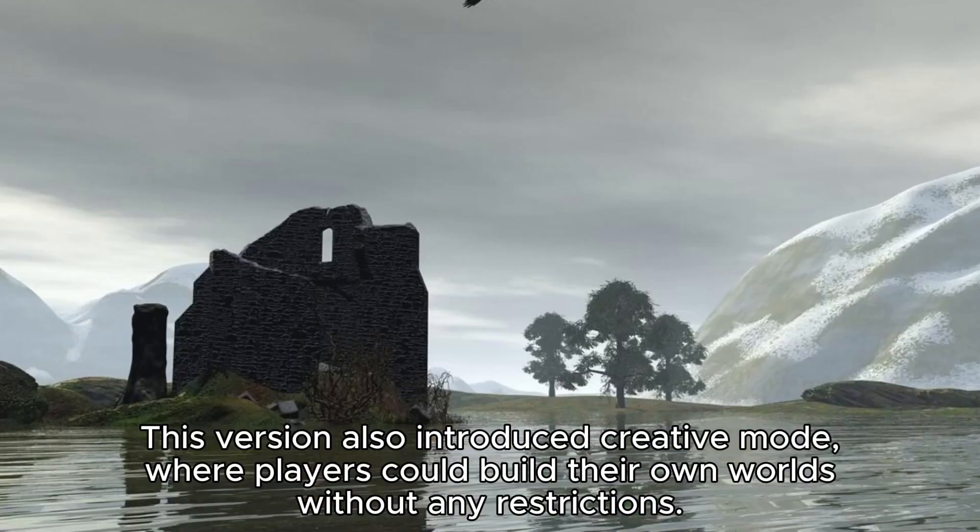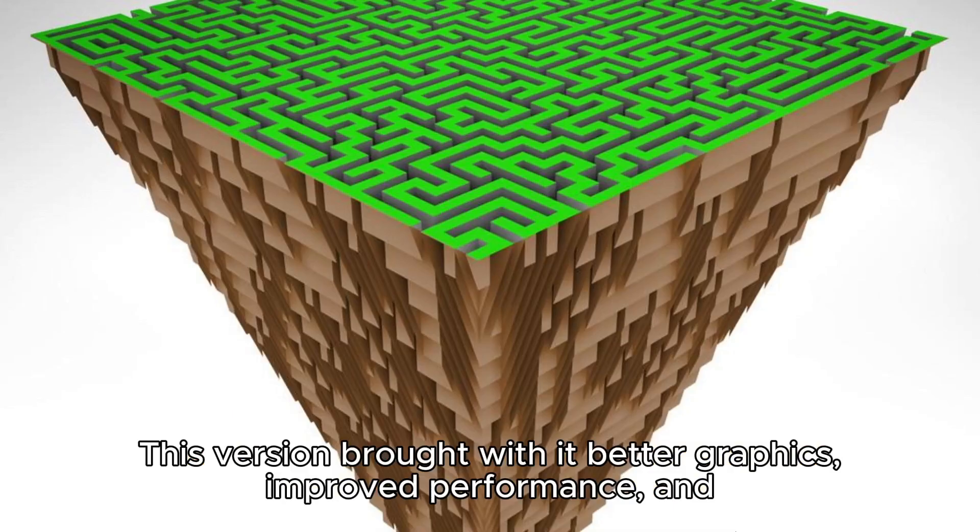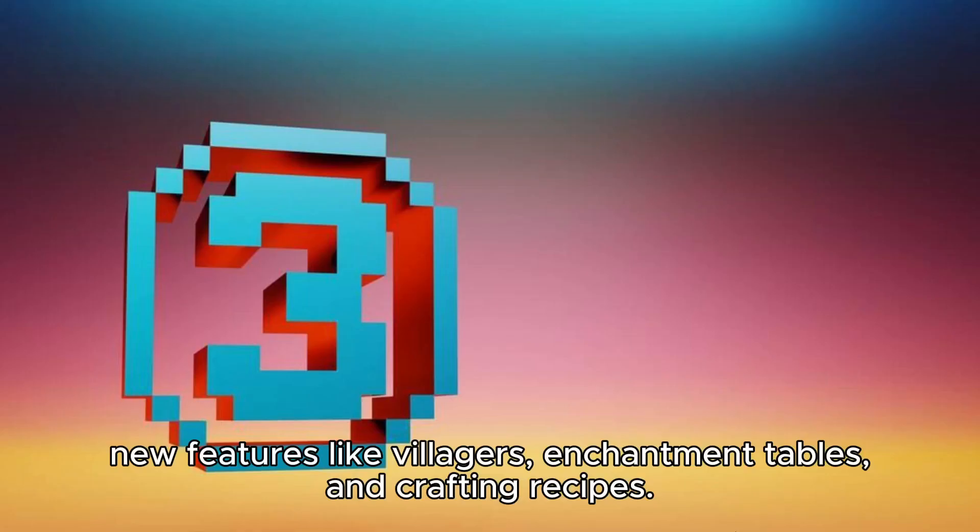This version also introduced Creative Mode, where players could build their own worlds without any restrictions. The second major version of Minecraft came in 2014 with the release of the Java Edition 2.0. This version brought with it better graphics, improved performance, and new features like villagers, enchantment tables, and crafting recipes.